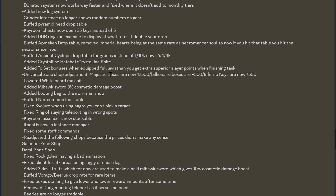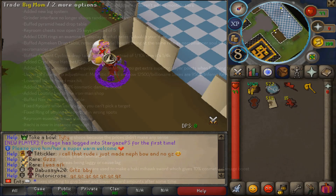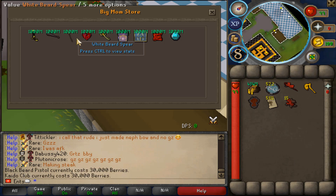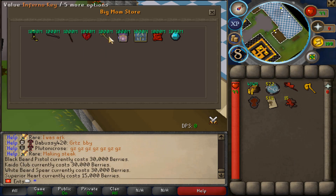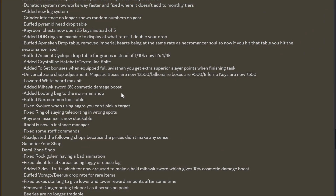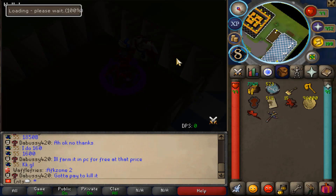Added crystalline hatchet and crystalline knife added to set bonuses when equipped. Full Levy you get extra superior slayer points when finishing a task. Universal drop zone shop adjustment — majestic boxes are now 12.5k, builder boxes are 9.5k, inferno keys are now 7.5k. Looking good so far.